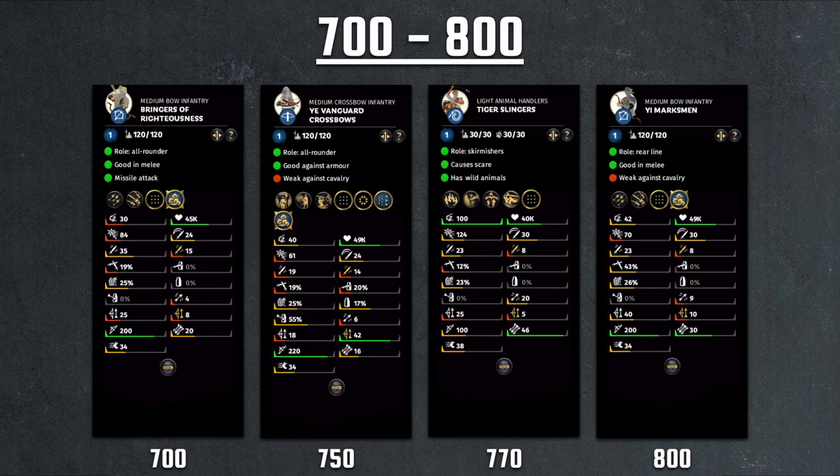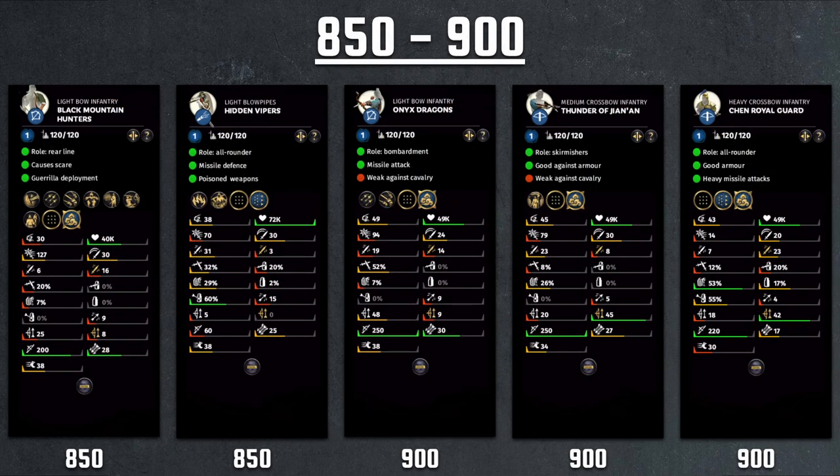Then we have the Yi Marksmen, the upgraded version of the Yi Archer. You get more health, more defensive stats, and more morale, but you're getting the same exact bow for much higher cost. Yi Archers are 450 cost and Yi Marksmen are 800 cost. So that puts this unit behind in terms of value proposition because you mainly want these for the range damage — you don't want these for throwing them in melee. Getting the extra armor and extra morale doesn't really help you for this much extra cost.